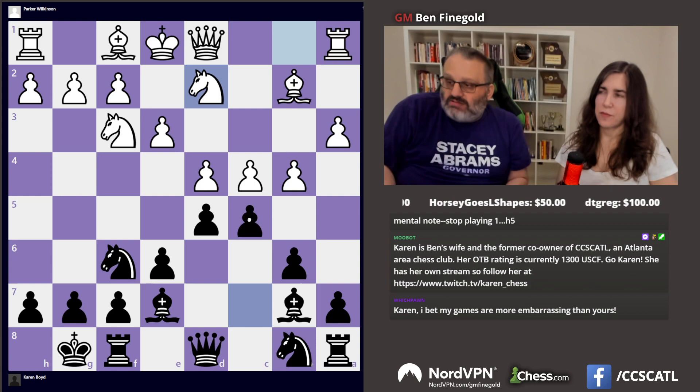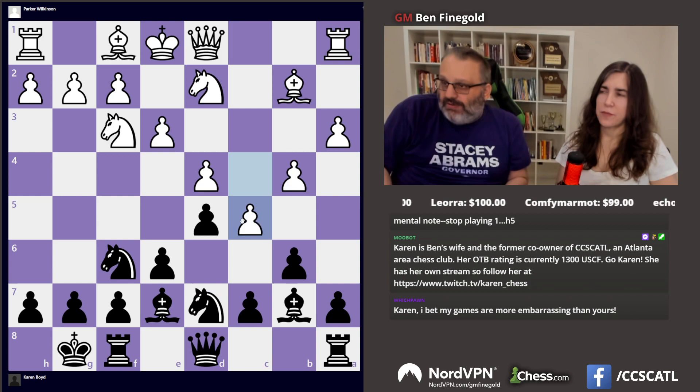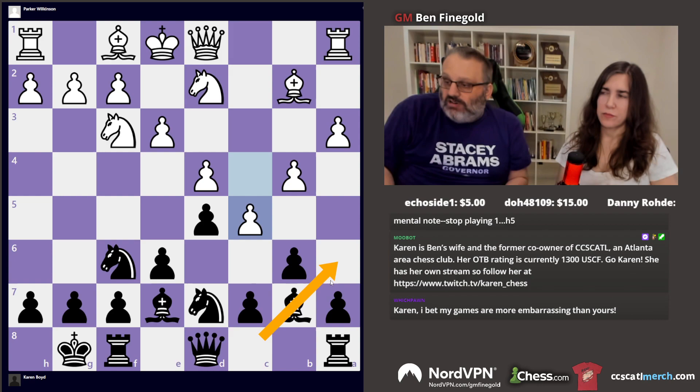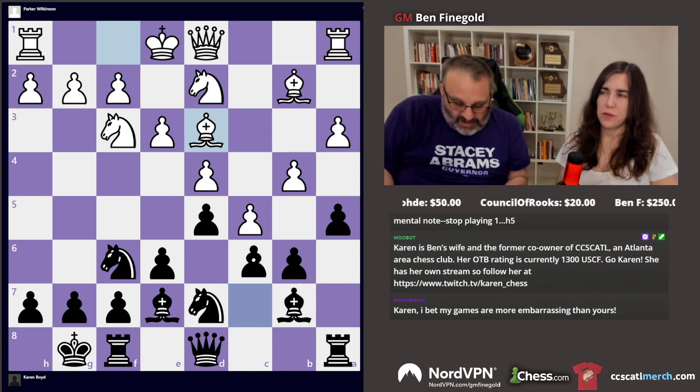So you either want to take or play c5. c5 would give you a fine position. But you prepared it too much, and now he played c5. So now he's better because you strangled. I wanted to play c5. In these positions, in the Queen's Gambit, they try to play bishop a6 early so you can trade off the bishops — before I developed the knight, I thought about that.